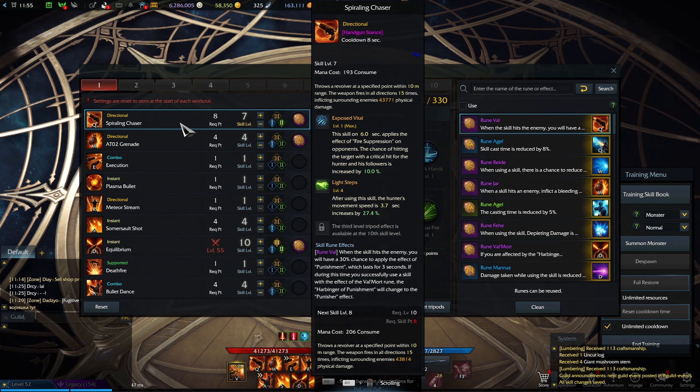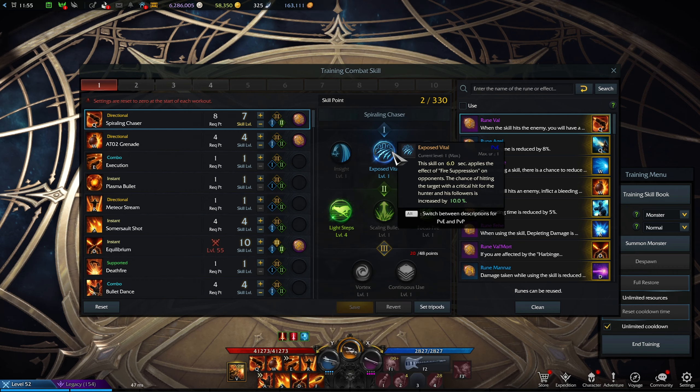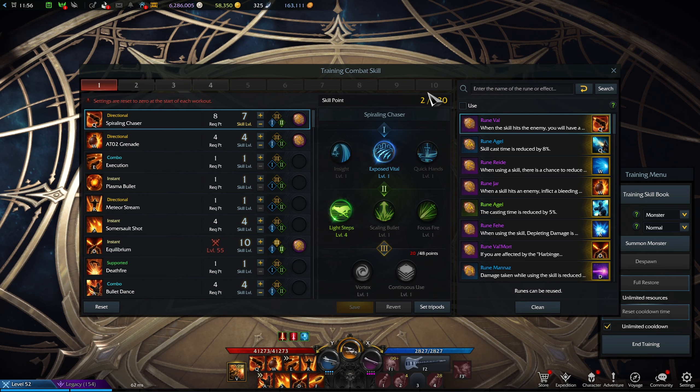Without further ado, we're going to remove cooldowns so we can just start with the get-go. This is going to be about chaos dungeons, so the priorities are movement speed, big AoEs, and generally anything that helps me clear faster. Spiraling Chaser — very straightforward. The first tripod we're going to take adds a 10% crit chance to you and your party. This is self-explanatory but very, very powerful.